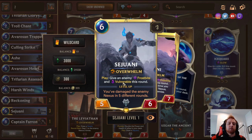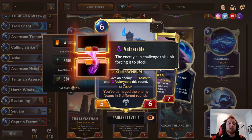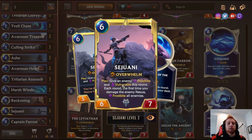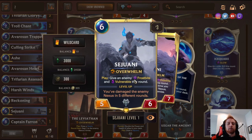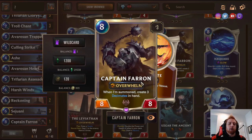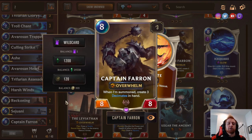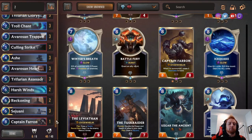Two Reckoning — if you have a five-plus power ally, kill all units with four or less power, so you can clear a bunch of weenies and kill things you've frozen. Sejuani — give an enemy Frostbite and Vulnerable this round, meaning any of your cards can challenge it. Usually used for her level-one form; if she levels up, each time you damage the enemy Nexus for the first time she Frostbites everything. Captain Farron is a one-of finisher — an eight-eight Overwhelm for eight that also gives you three cards dealing four to the Nexus.